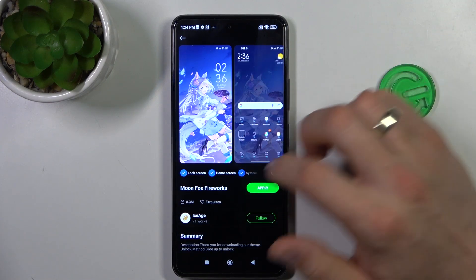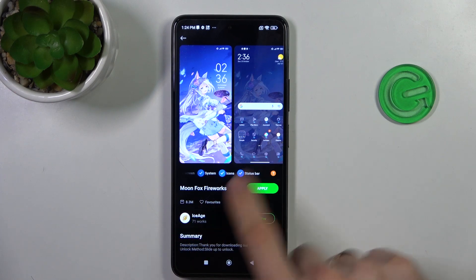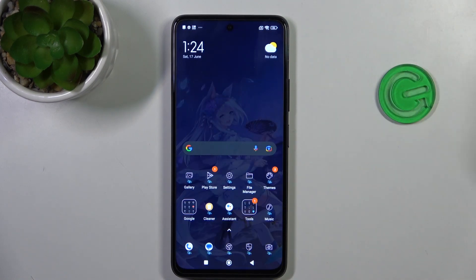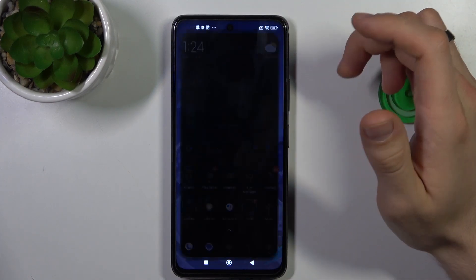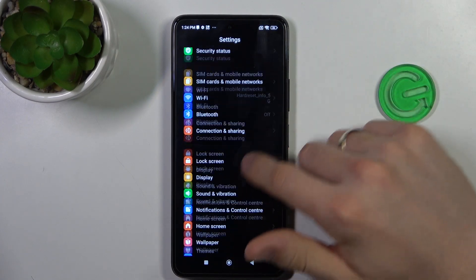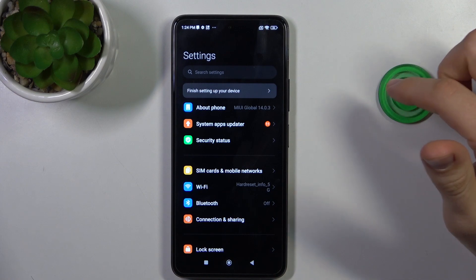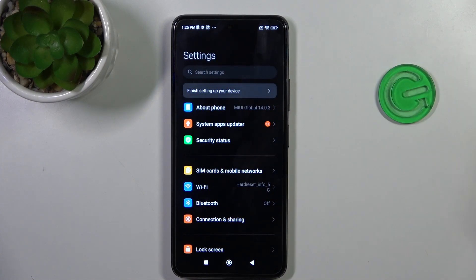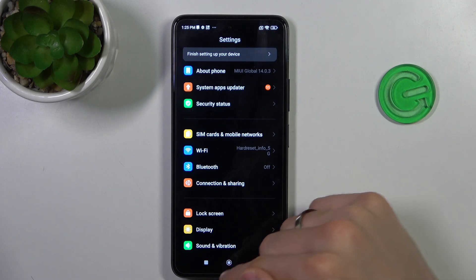Apply, and right away, as you can see, this theme gives a new lock screen, new home screen, system icons, and status bar. So it's a really fine theme. Open it — as you can see, it draws our icons in a neon style. Here we have neon icons. Open settings and as you can see, here we now have new icons in the settings menu. But it's because I have updated MIUI — now MIUI 14.0.3 can support new settings icons from old themes, unfortunately.